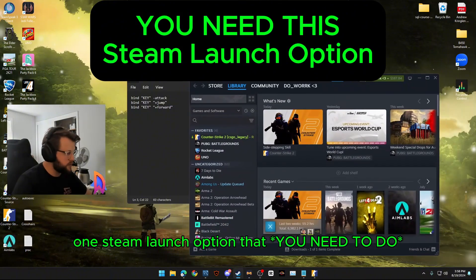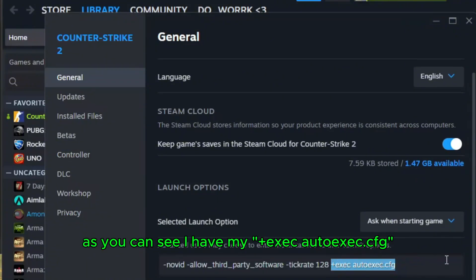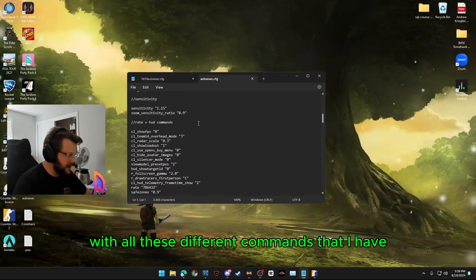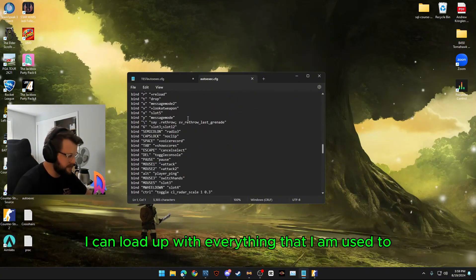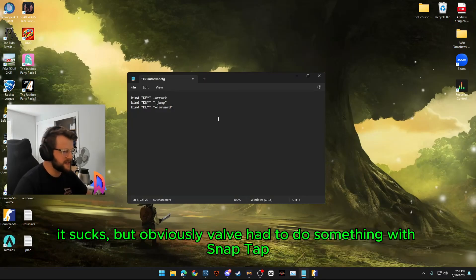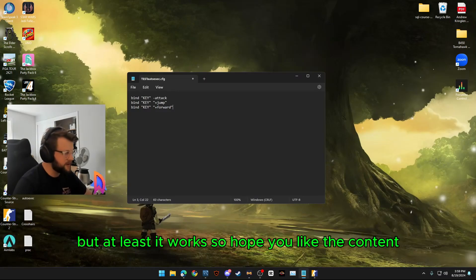One Steam launch option I'd also recommend: go to your library in Steam, go to Counter-Strike, go to Properties, and within the General tab add plus exec autoexec.cfg. That will make sure whatever you have in your auto exec launches when you start the game. You can have a much more complicated auto exec with things like sensitivity settings and personal preferences, so if you load into a new computer you have everything you're used to. But for now I'll keep it basic — that's how to do a jump throw in 2024. It sucks, but obviously Valve had to do something with SnapTap. Maybe they'll change it and add a jump throw bind or step jump throw bind in the game itself. But until then, here's a workaround. It's only okay, but at least it works. Hope you like the content, take it easy guys.